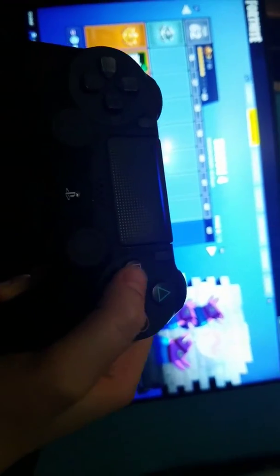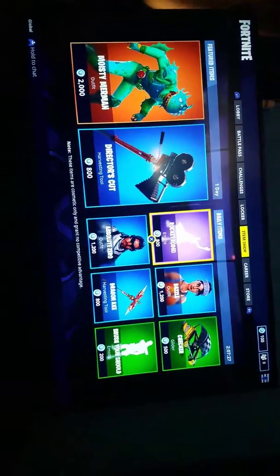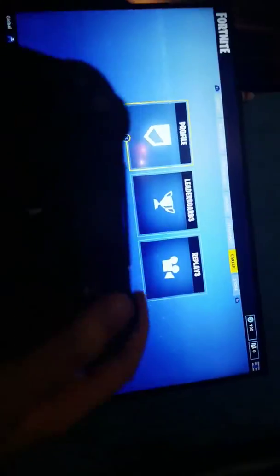I'm going to try to do this with one hand. You're going to want to go to your store. I just want to show you guys what I'm about to do. You're going to want to go to your store — this is the item shop, right? So go to your store.